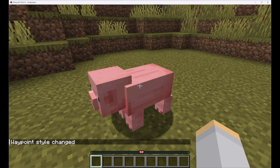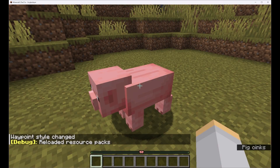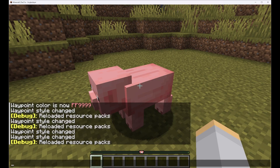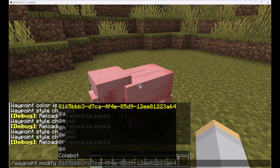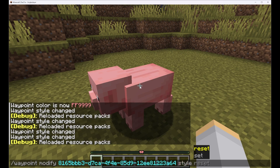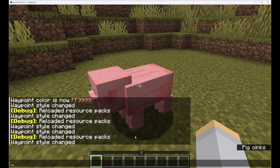So back in Minecraft, we press F3+T to reload our resource packs. It still shows the bow tie, but that's because we haven't changed the style on our entity's data yet. So let's type slash waypoint modify, select our pig, type style, and we'll set waypoint X. Remember to use your namespace here — it's very important. If you just type X, it will not work; it'll assume you want the Minecraft namespace, and of course there's nothing called X in the Minecraft namespace. Press Enter, and there we go — our waypoint shows up as an X, just as the texture we defined.